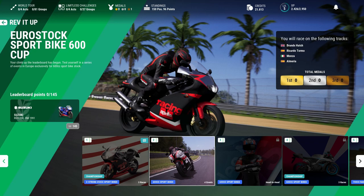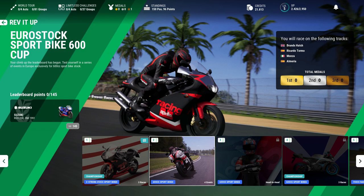Hello and welcome back to another episode of my Ride 5 career mode. Today we're here to do the Eurostock Sportbike 600 Cup, which seems to be a four-event championship. We've got Brands Hatch, Riccardo Torma, Valencia, Monza, and Almeria.